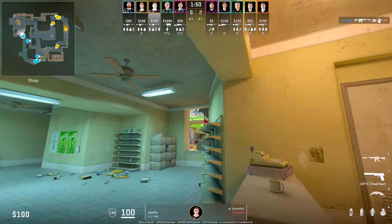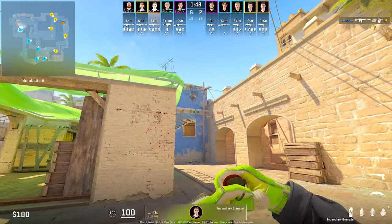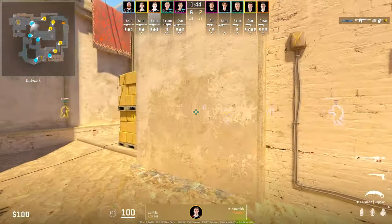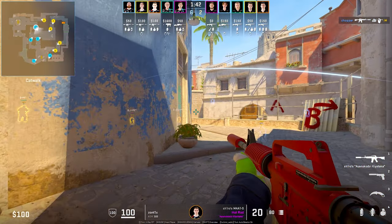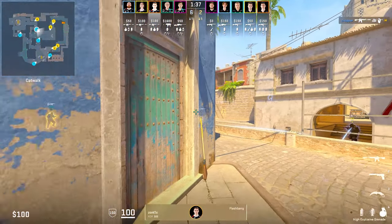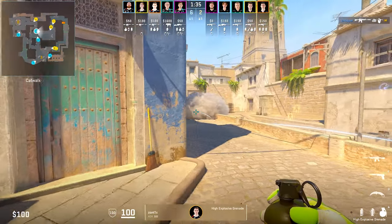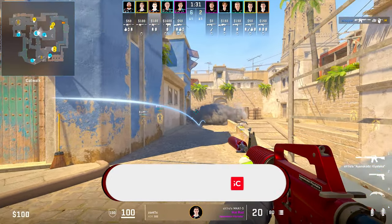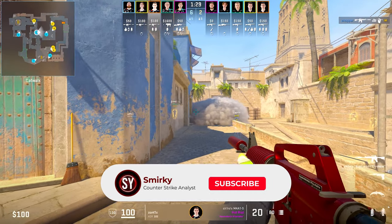Taking a look at Zortix — at the start of the round he will molotov apps and make his way into short. When Donk is ready, he will grenade the top mid smoke, hoping to catch players who are behind it. He then holds the smoke and waits for it to fade, where he catches Alexei B.